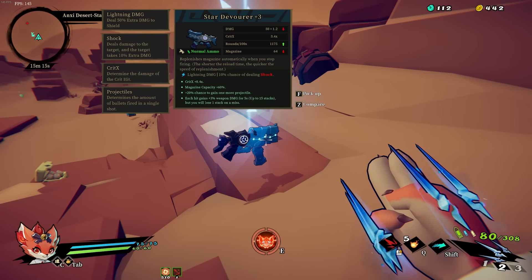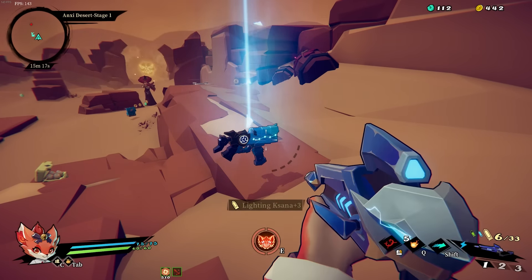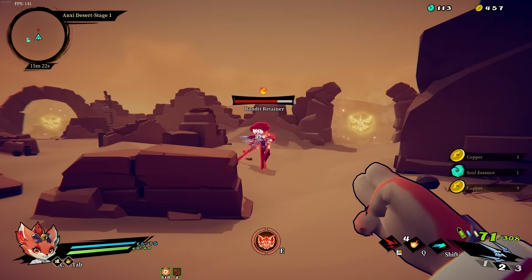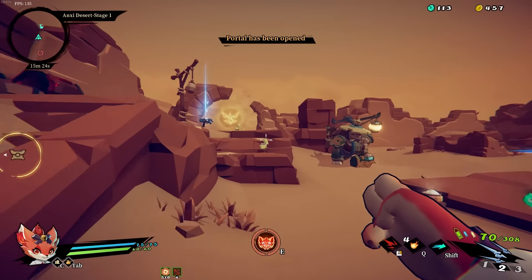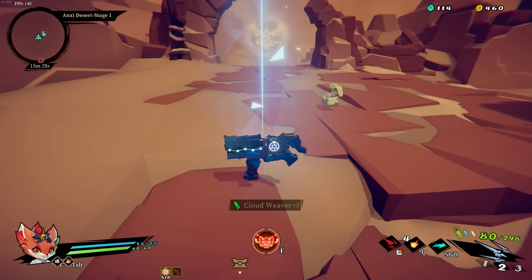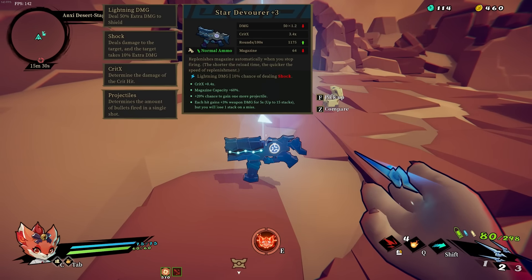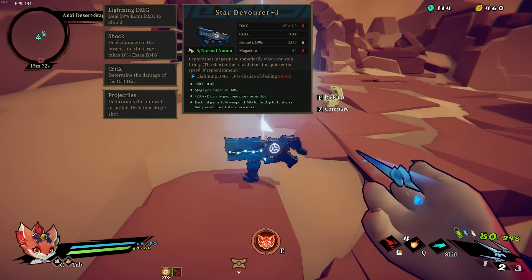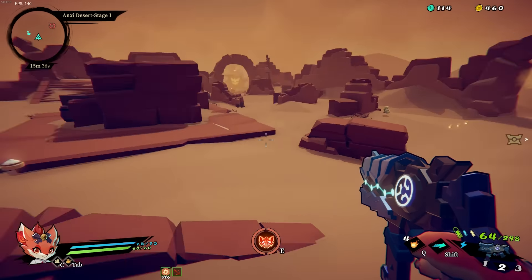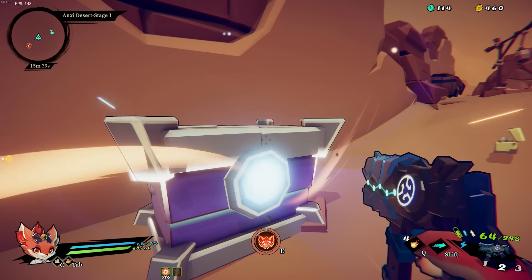Each hit increases weapon damage, magazine capacity, and critical hit multiplication — yeah, I'm going to pick that up. We'll swap that out. What kind of ammo does it use? Normal ammo — that's the same thing as this, unfortunately. Has a chance of dealing shock; I want to try some shock. Bye, needles — I love you, see you again soon.